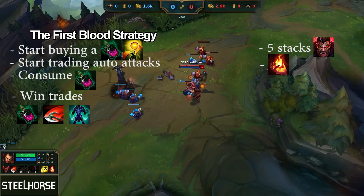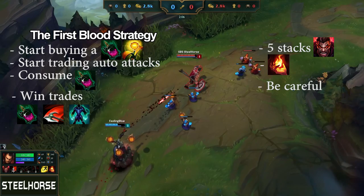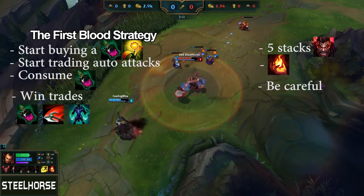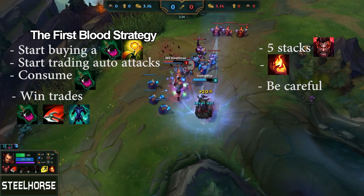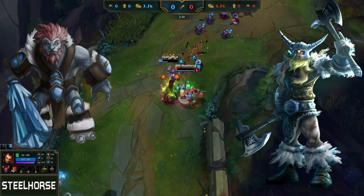If the opponent is low enough, ignite them to death. Most of the times they flash away but still die. Be careful if the opponent also uses ignite, because you will heal less. But you will still win the trade. This first blood strategy works against diamond and master opponents, so it will surely work in lower elo. There are 2 exceptions: Trundle and Olaf — their level 1's are too strong.